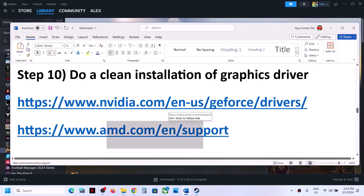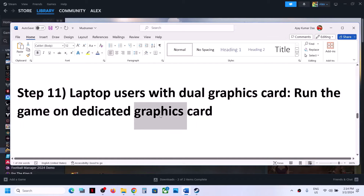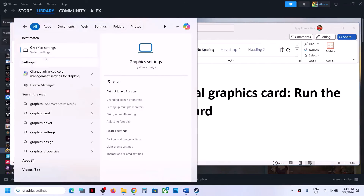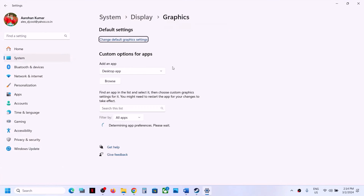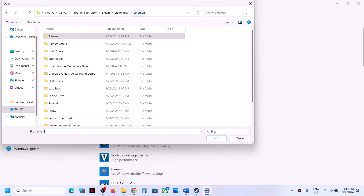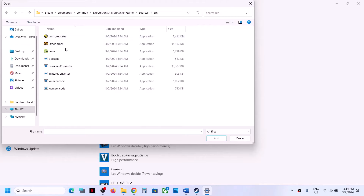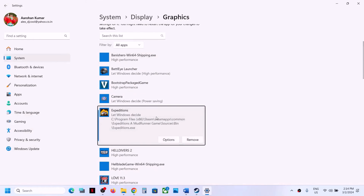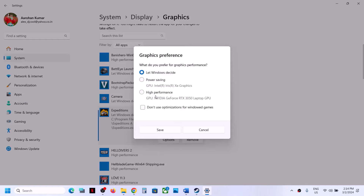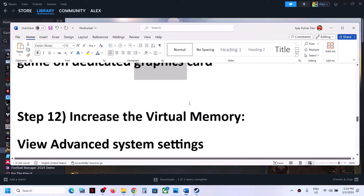This step is for laptop users with dual graphics cards — make sure you run the game on the dedicated graphics card. Type 'Graphics Settings' in the Windows search box and open it. Click Browse, navigate to the game installation folder, open the game folder, go to Sources, select the game EXE file, and click Add. Once the game is added, click Options, select High Performance, then click Save. Launch the game and check.